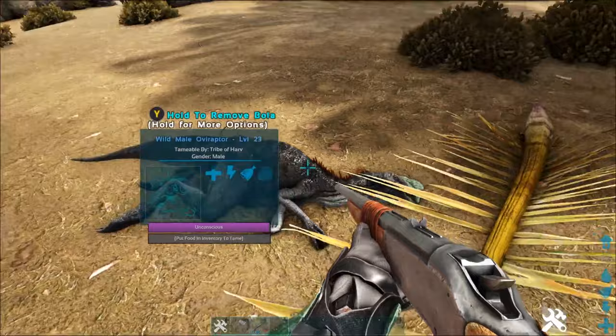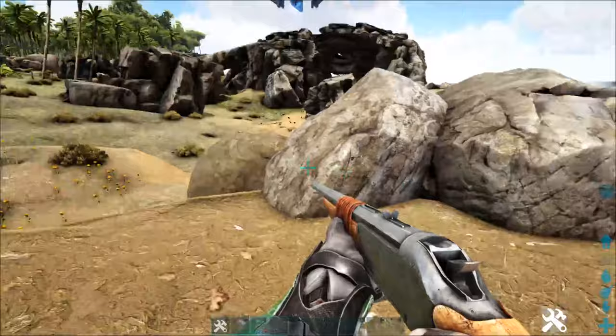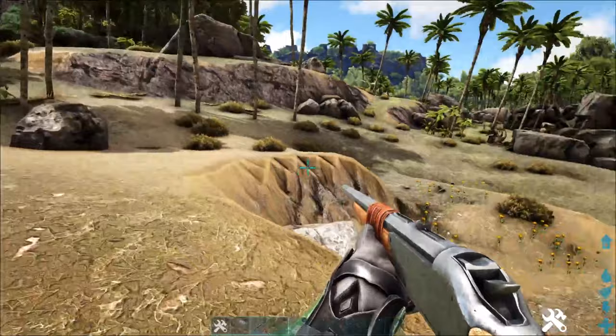Level 23. The interesting thing about these guys is the Torpor — you can see the Torpor going down a little fast, so you want to bring Narcotics with you as well. But they're tamed with eggs — they eat eggs. The bigger the egg, the better it is. You can feed them something as little as Dodo eggs and it's going to take a long time, or you can feed them something as big as a Bronto or a Giga egg and it'll take like one egg to tame these guys.